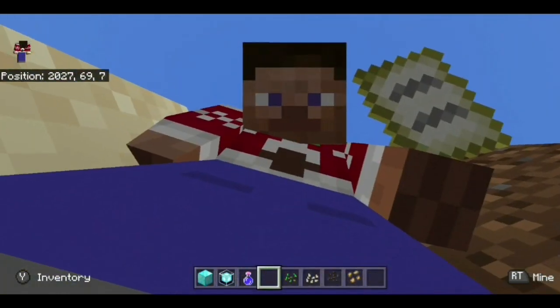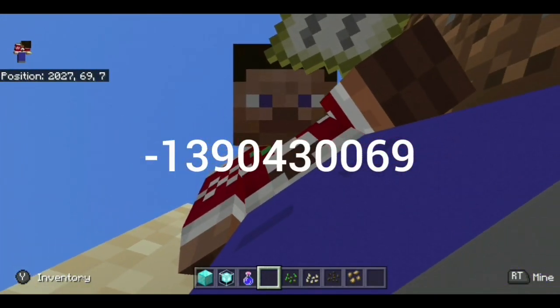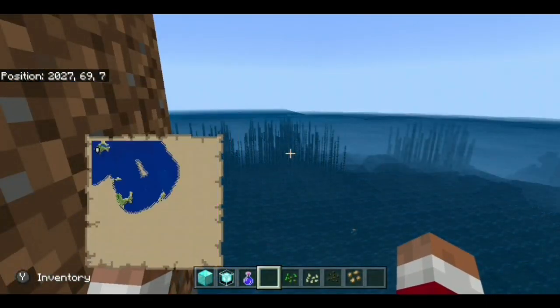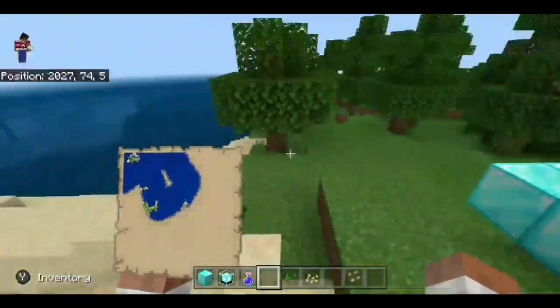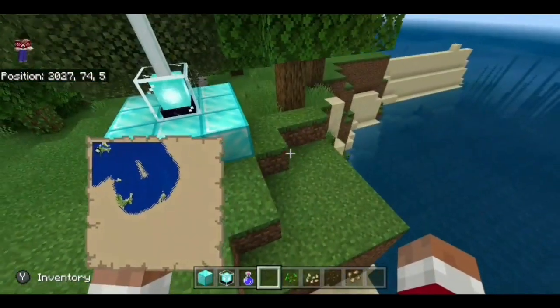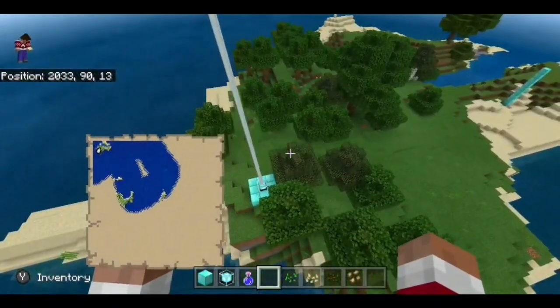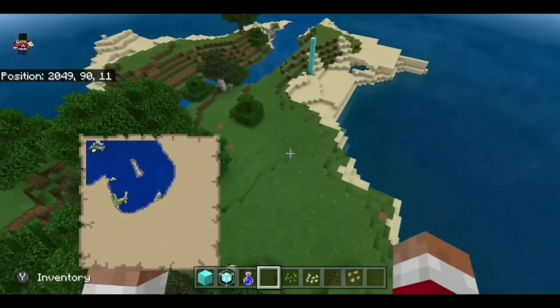The seed will be on screen right now, so type that in and you will spawn — not with a broken map — you will spawn just about here, right where this beacon is. This is actually a pretty decently sized island for a Survival Island. You have plenty of room.